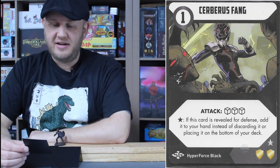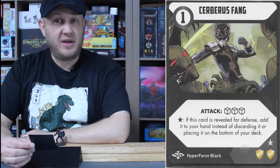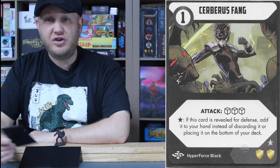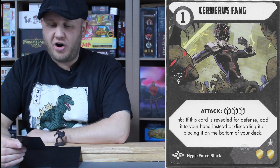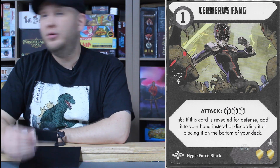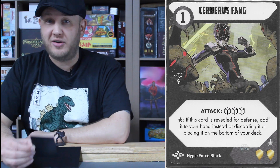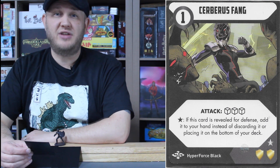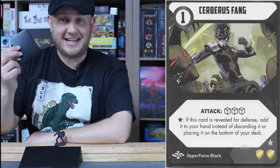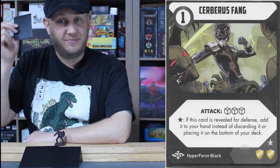Cerberus Fang is the one with the star defense power: a one energy, three-dice attack. If there are three or more enemies on the field, this becomes zero energy cost — so a free three-dice attack. However, if this card is revealed for defense, add it to your hand instead of discarding or placing it on the bottom of your deck. You still get the two-shield reduction, but instead of going to the bottom of the deck, you can add it to your hand. Having this in hand when you have three or more figures on the field means a free three-dice attack — absolutely amazing.